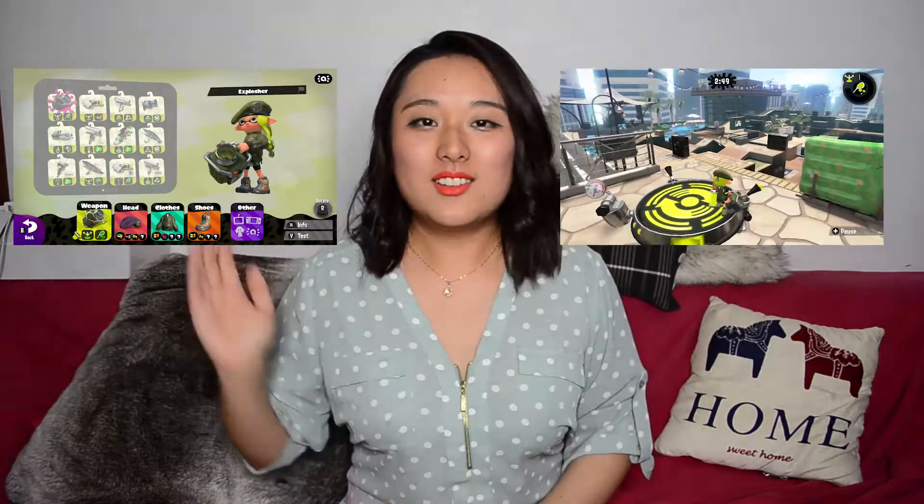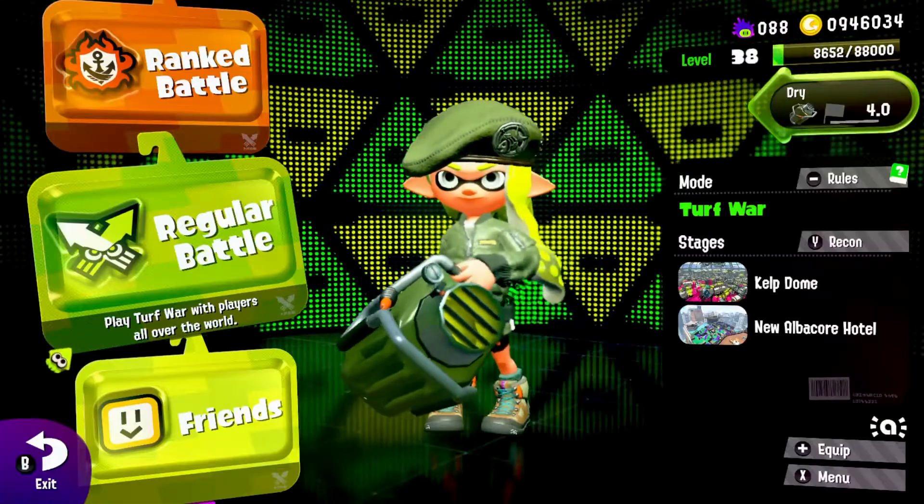Hey guys, this is Vivi here, welcome to my channel! I'm very excited about today's episode. I'm going to showcase the new weapon, the new slosher — the X slosher — on the new map, the new Apco Hotel. The slosher just looks so cool; look at the hot air and the little lighting from the slosher.